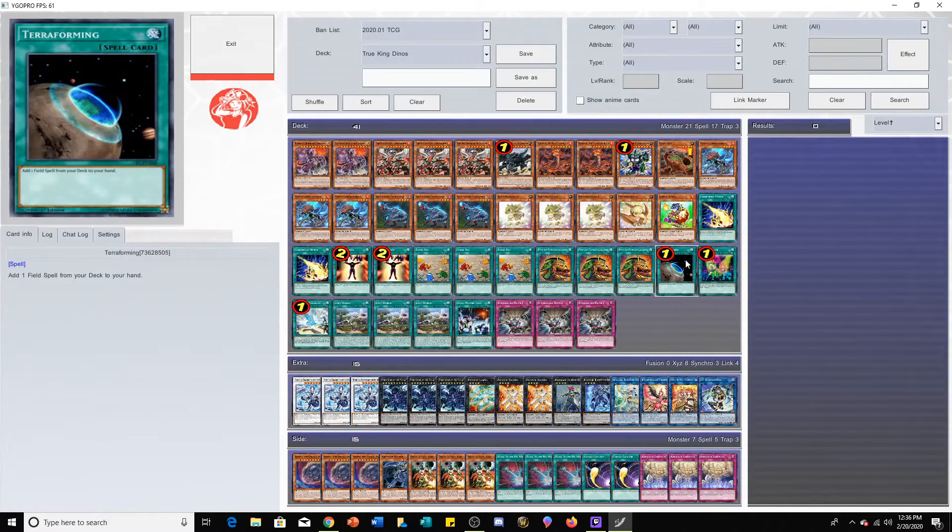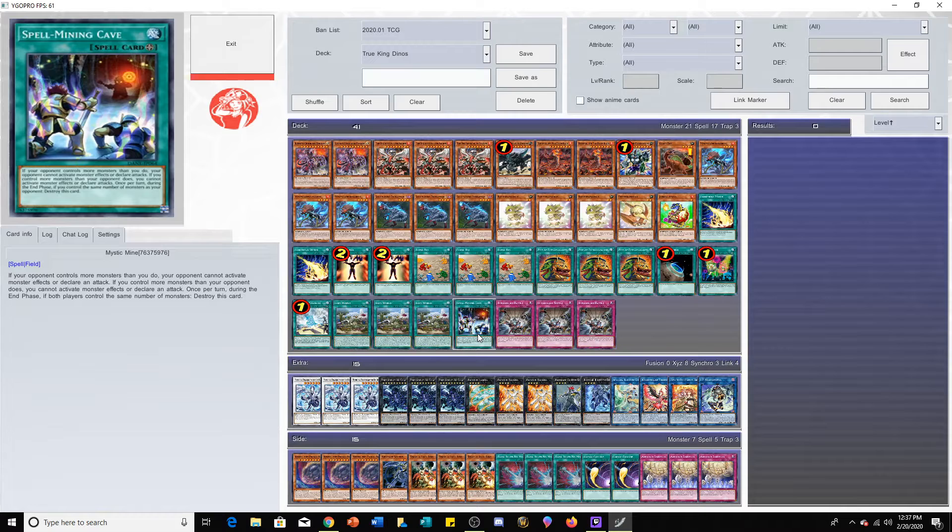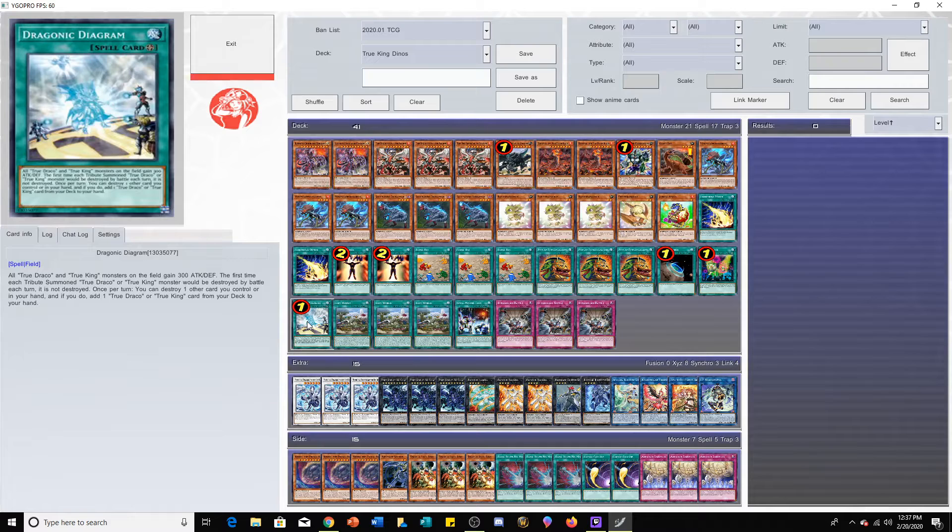The Mystic Mine and Set Rotation package is just becoming more and more popular. I would expect most decks, if not all decks, will be playing Mystic Mine in some capacity either in the main deck or side deck. It is just a good tech. I don't like Mystic Mine personally — I think it's kind of a degenerate card. Kaiser Coliseum-like effects are just unhealthy for the game inherently, but if Konami is going to keep it at three, you might as well play it. Dragonic Diagram is your best searcher but it's prone to Ghost Ogre and so many other hand traps — but it worked out for him, he got third place.